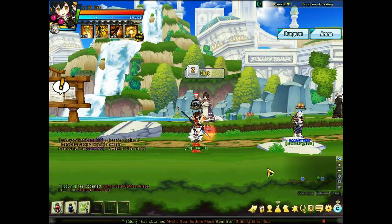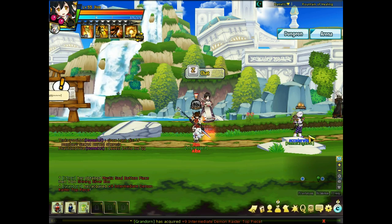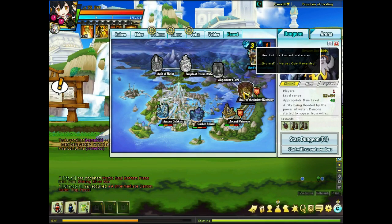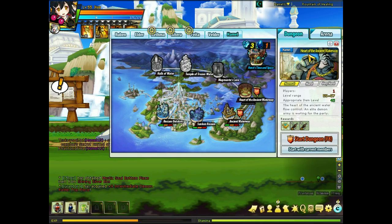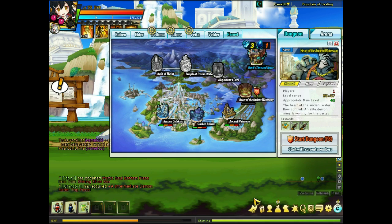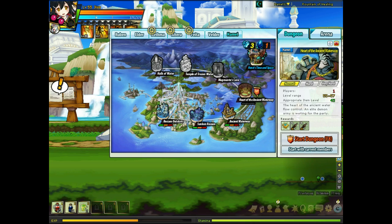That's it for this episode. Sorry I complained a lot about adds, but that's what I feel — I hate ads. Next time I'm going to run the Heart of Ancient Waterway. Like I said before, they are connected, so after we defeat this boss, we continue exploring Ancient Waterway. My dog barked. You can experience it yourself by watching this video. Thanks for watching, see you next time, bye.